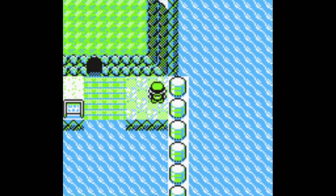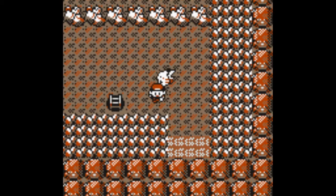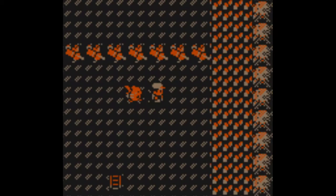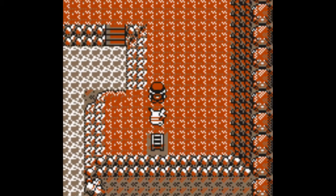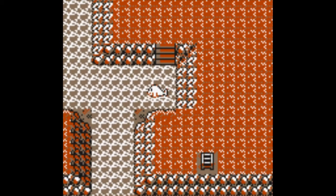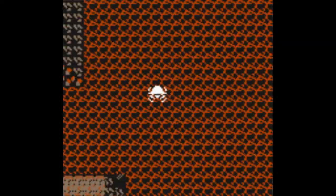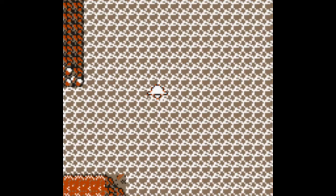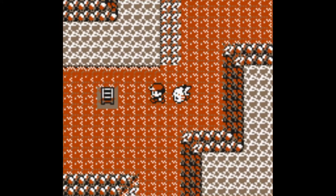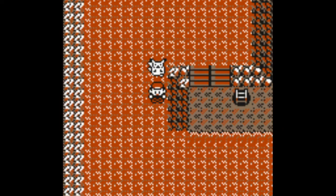We're going to avoid that trainer. Go in here, then go down, and simply go down as much as you can. When you come to this path, use Surf and go straight down. From here you want to go up, then go in here and go to the left, then go through this one, then go down here.